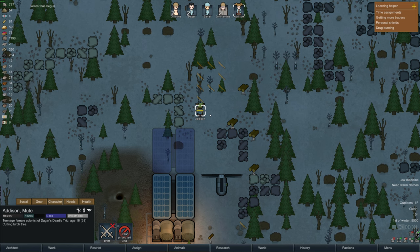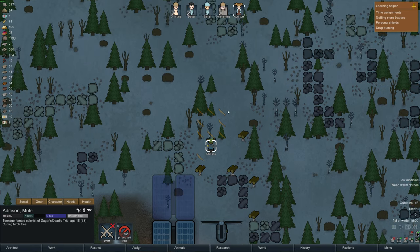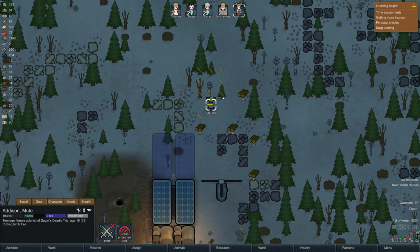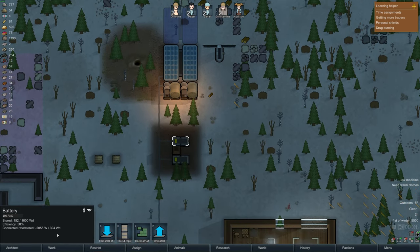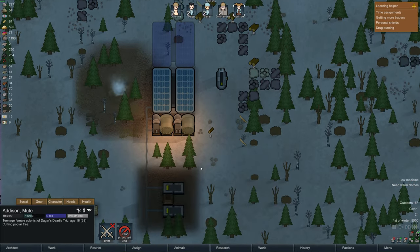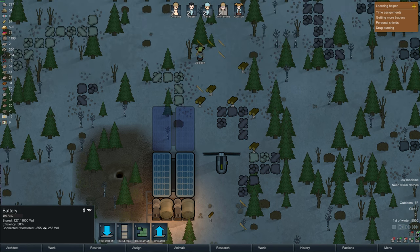I need this thing running before we run out of power, which is going to be tonight. Every one of these trees before you go to bed - I know it's midnight, I know it's freezing, I know you don't have warm clothes, I know winter has just begun. This reminds me of Don't Starve when I didn't know how to play and the first winter was coming and I was never ready. Why is this wind generator not running? Everything's blowing - once we get all these trees chopped... there we go, it's running! Yes!